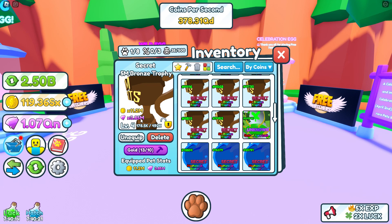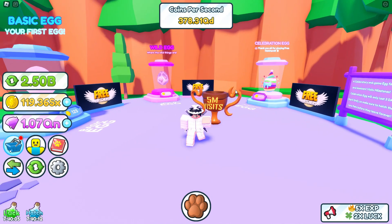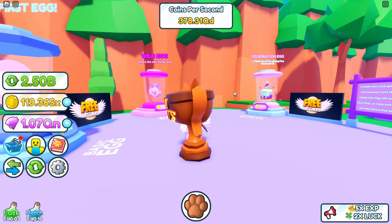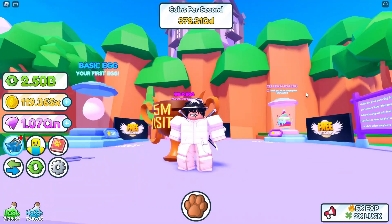Let's check the stats. The stats are 11.2 million coins per click, and jams are 3.85 million per click. This is not really a good pet — it's mid. Anyway, I'll see you on the next one. Peace.